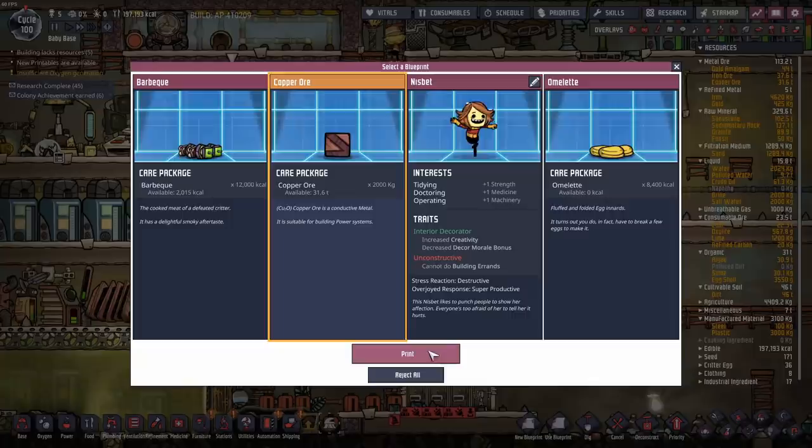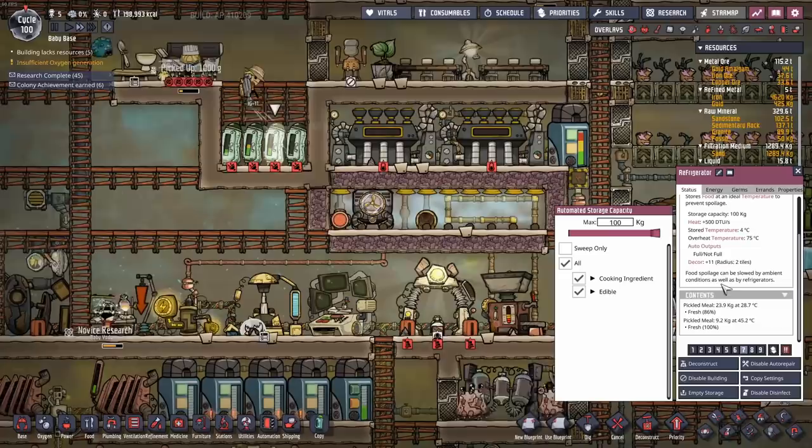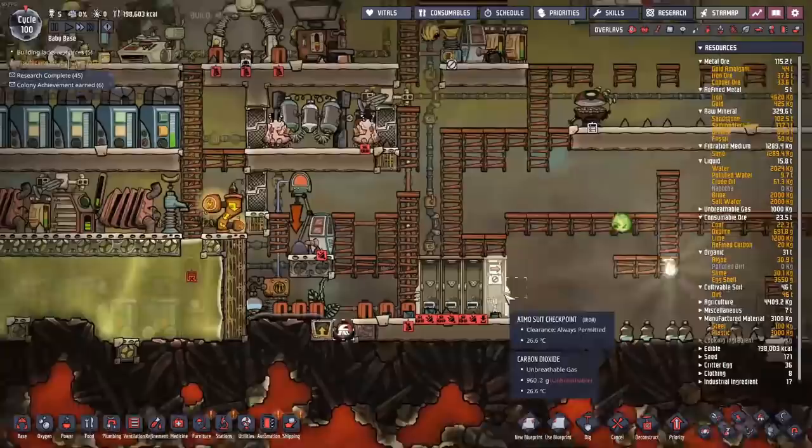Oh, prezzies! Let's see what we got. I'll go with the copper ore. Food-wise we're fine — it's not great food, and in fact we've stocked quite a bit of it. We have a lot of pickled meal on hand. We'll worry about newer foods later.